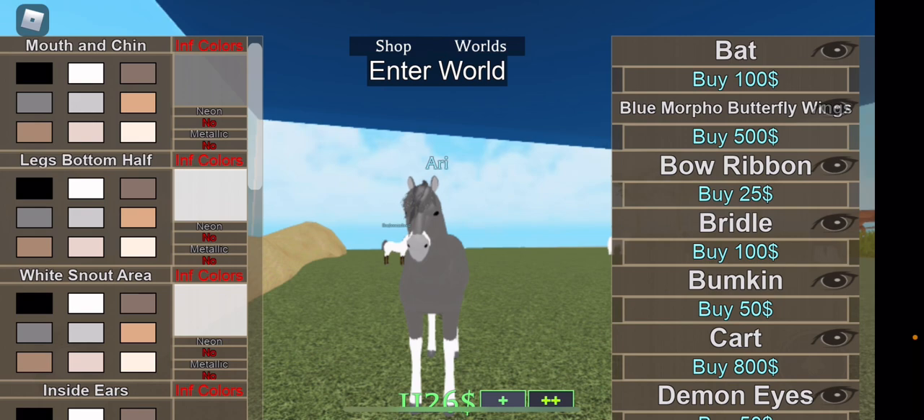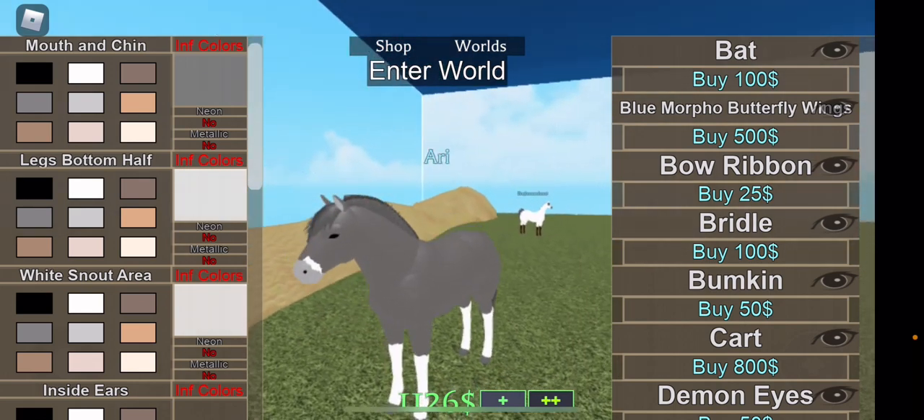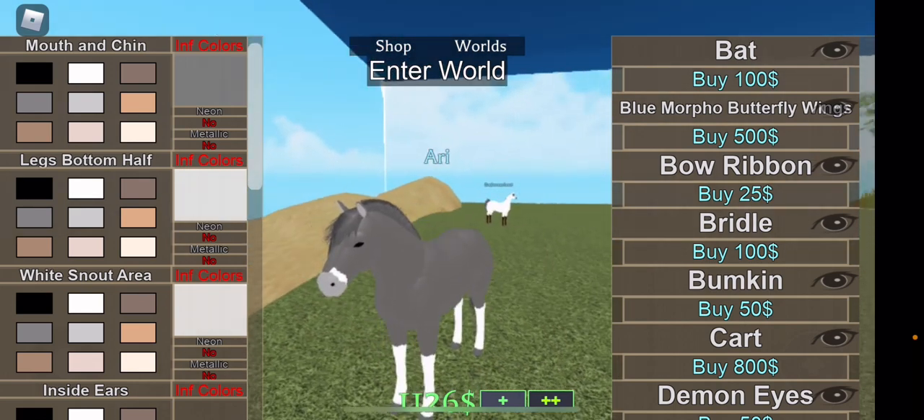I made the second mane and tail a little darker. Now I'm making the mouth area a little bit lighter, just so there's a difference between the body color and the mouth.